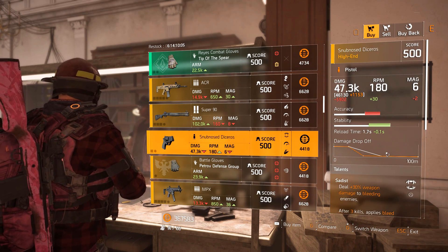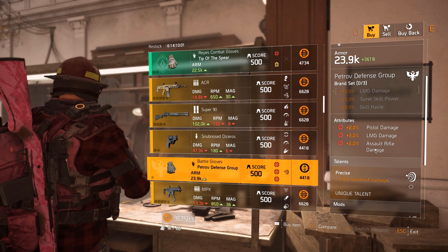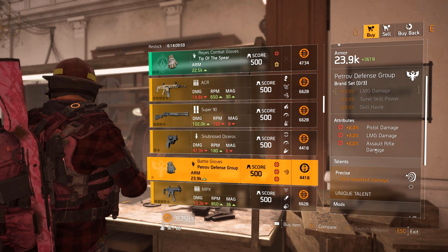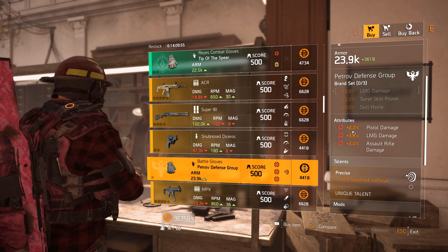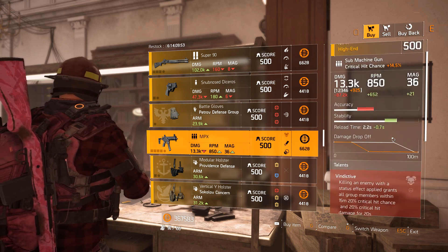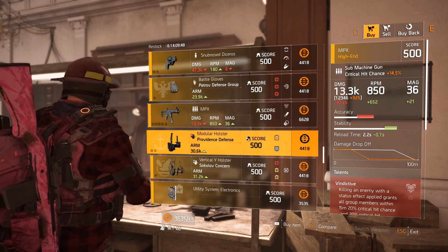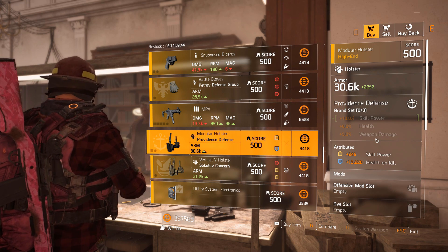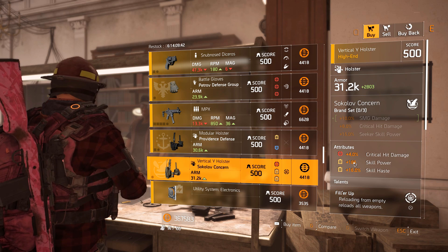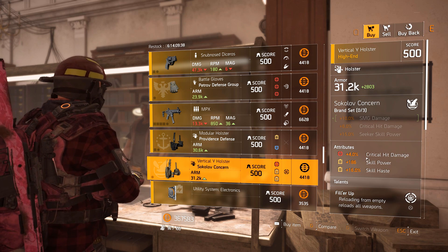Then we've got the Snub Nose Diceros pistol — 46k base damage with Sadist, Optimized, and Double Duty. Battle Gloves — Petrov Defense: pistol damage 2%, LMG 3%, assault rifle 2% with Precise as the talent. MPX with Extra Overlap and Vindictive — 12k to 12.3k base. Providence Defense holster: 13k health on kill, 245 skill power, defensive mod slot.